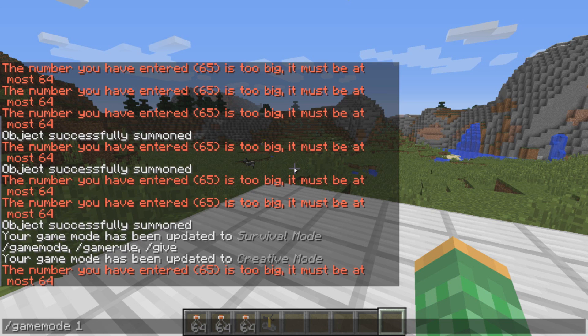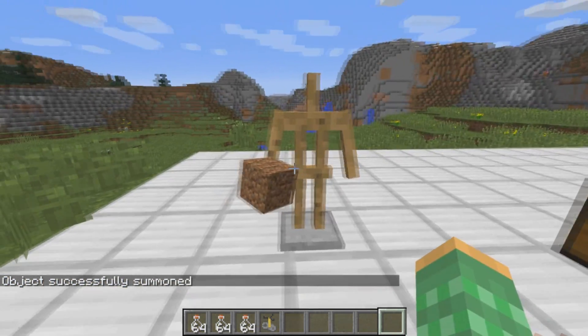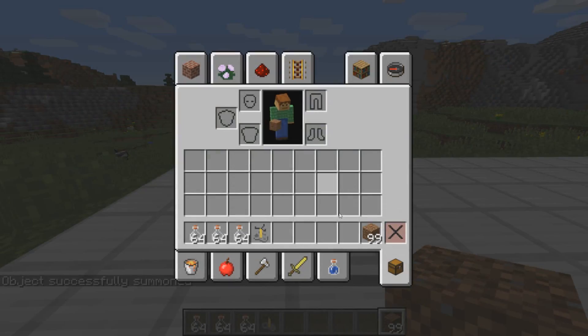Now, there's a workaround for this. You can give yourself an armor stand which happens to be holding an item, and the count of the item can be anything you want. So, this armor stand here is holding over 64 items. If we click on this armor stand, it'll give us that dirt, and this is 99 dirt.